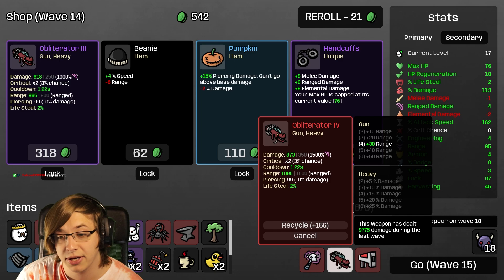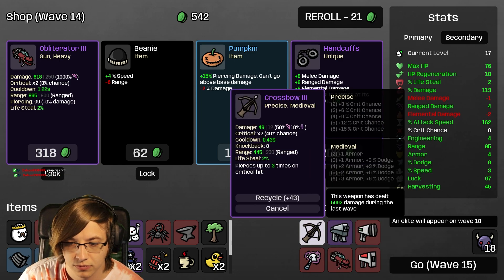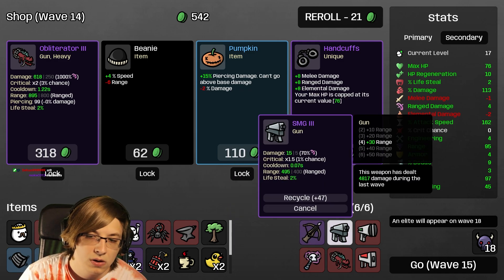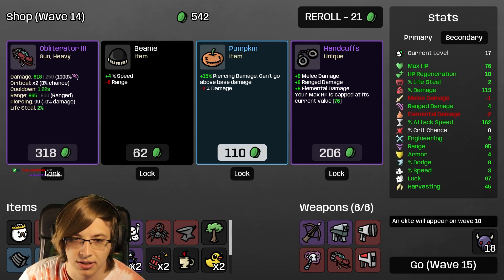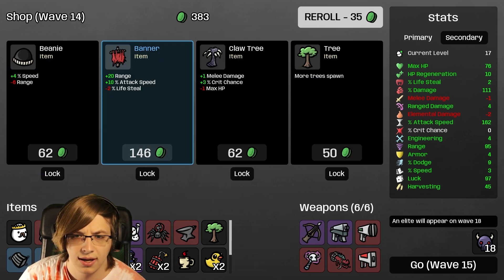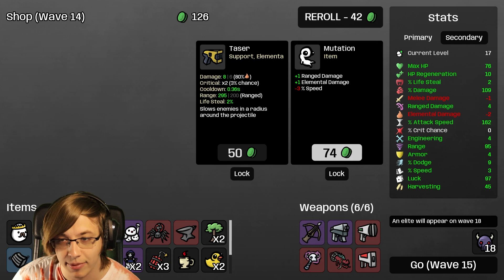The Obliterator is 99 piercing - we're definitely taking another Pumpkin! It has a 40 percent crit chance by itself, but that makes more sense. More trees, more piercing damage, and Dynamite - okay!